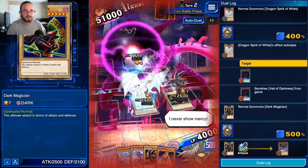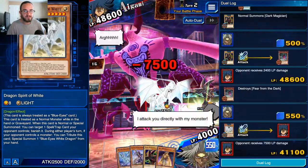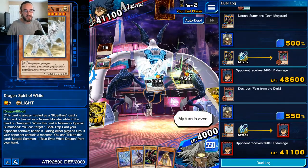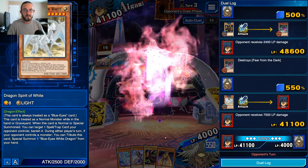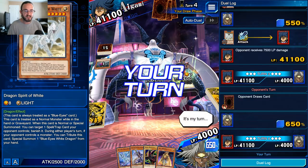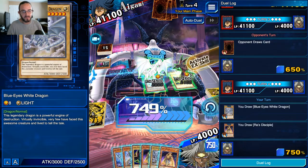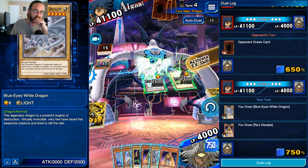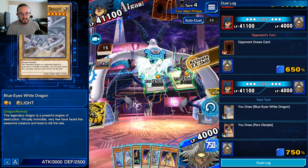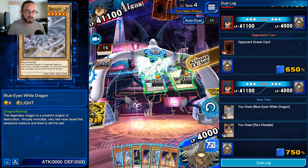I'm just gonna attack real quick. As you can see, lots and lots of damage. The way you get an extreme amount of damage to get into S rank is even if you KO him and eliminate all of his life points in a single turn, if you over-game him, you will get that damage counted. The maximum I ever managed to get was three Blue Eyes, because Ra's ability - or Merrick's ability, Power of the Tributed - gives Ra attack equal to the combined attack of tributed monsters.